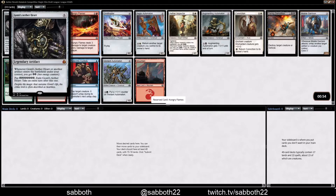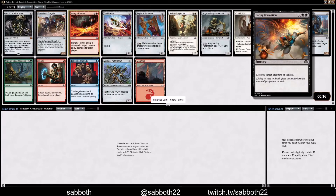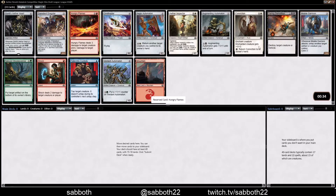We open a Mythic Gonti's Aether Heart. I tried this once — I had two in a sealed pool, and I don't recommend it. Hungry Flames is just the best card here.